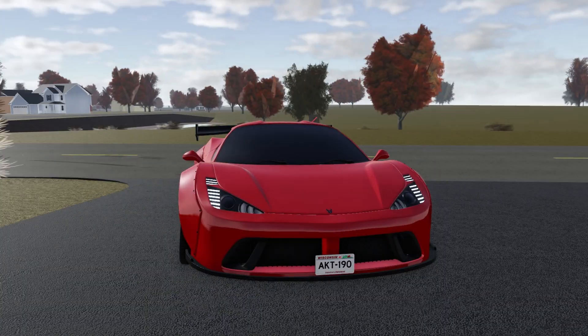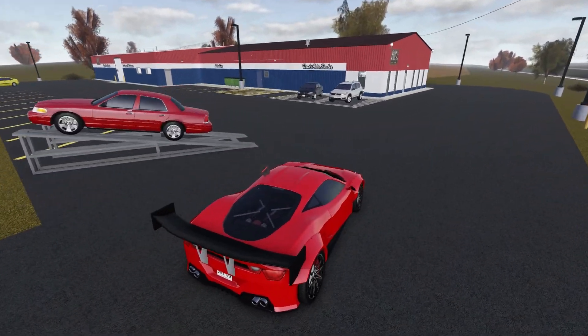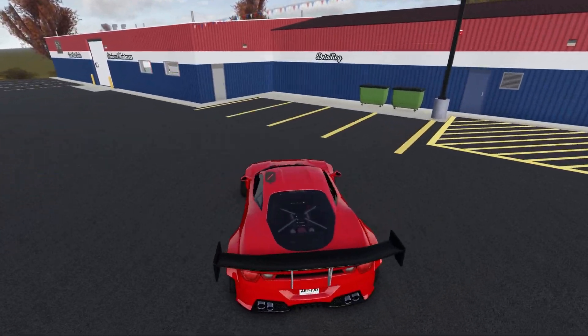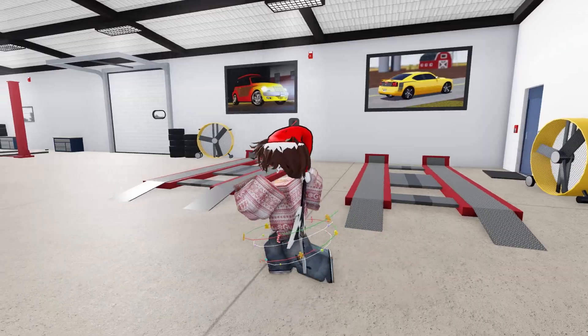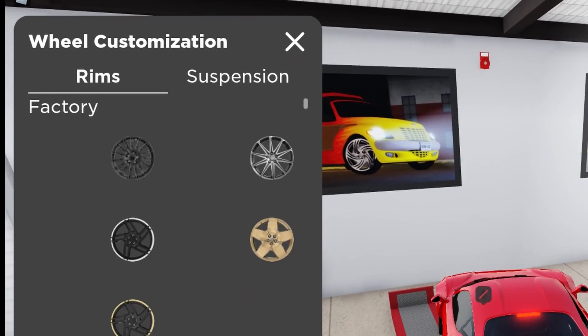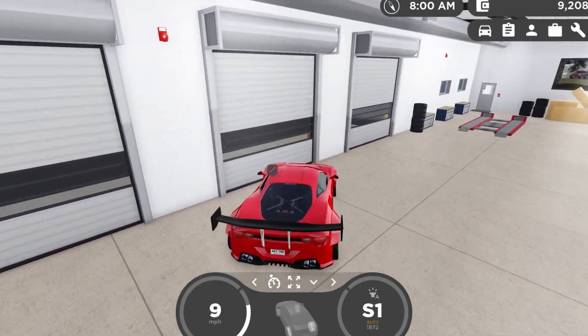That's all for the new vehicles. Moving on to new buildings — first up, we have the brand new dealership. This isn't going to be taking over the main dealership; this is essentially just the secondary dealership in the game, so you will still spawn at the original spot. As you guys can see on the inside here, it does look pretty similar to Truck Planet, meaning you will actually be able to customize your wheels and suspension. However, I don't think you can actually customize the paint on your vehicle, unfortunately.